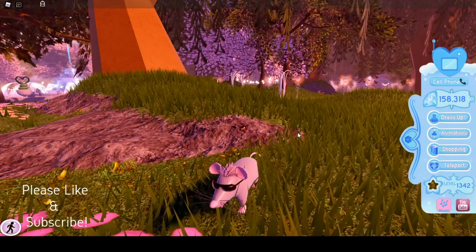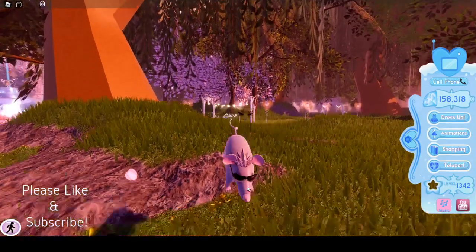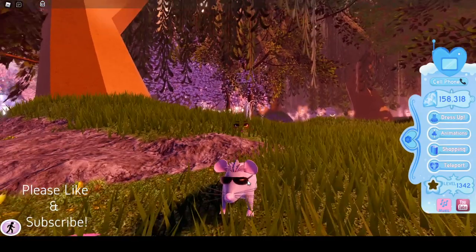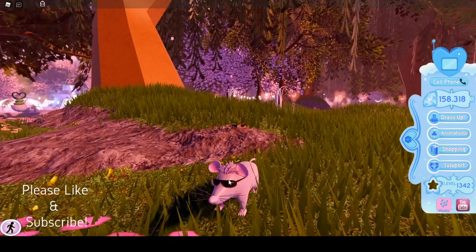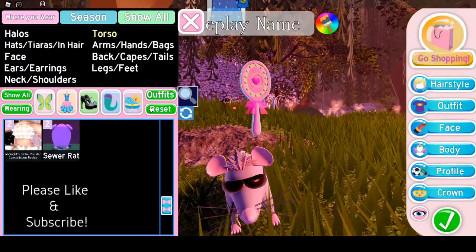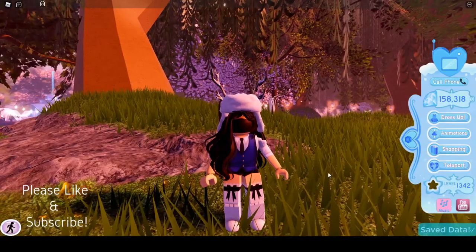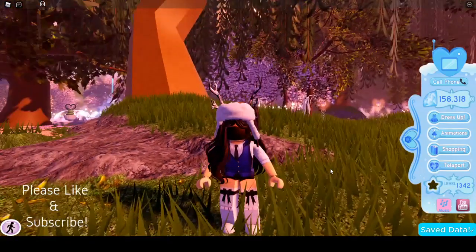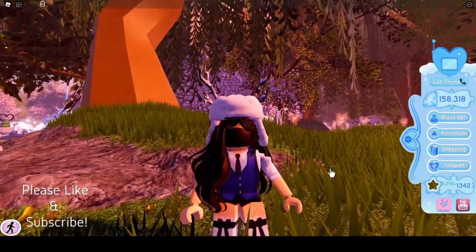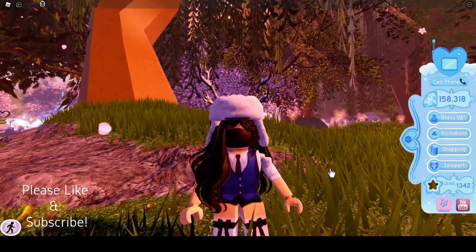To conclude it, the four different sewer rats are actually just the one sewer rat from the New Year's event. There's no other way of getting them because they're all just toggles. I'm just going to reset my avatar to normal Amelia in Roblox. I hope this helped explain what the rats were, and if you haven't already, make sure to like the video, subscribe, and turn on notifications — I'll see you guys next time.